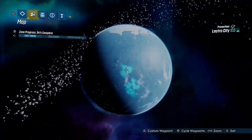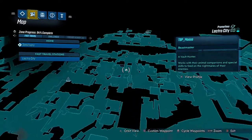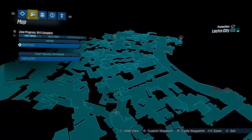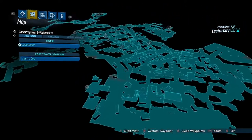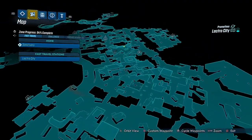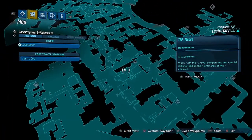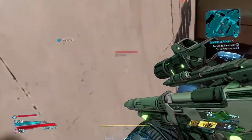From where you spawn, I'll come over here and show you guys. You spawn over here, you want to come through — the easiest way is just go right through the middle, and then you come to this section right here where the stairs go down. I'll show you guys how to get to it, just come on down here.